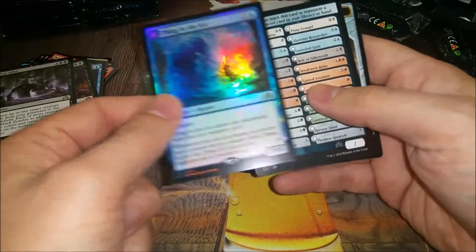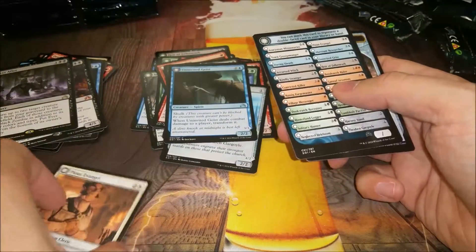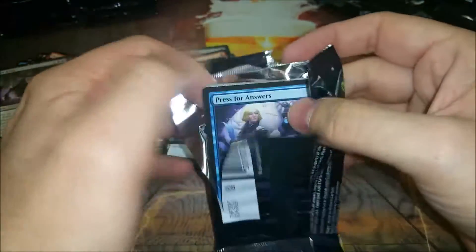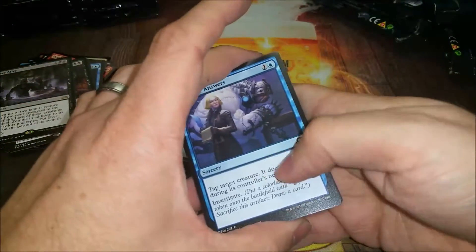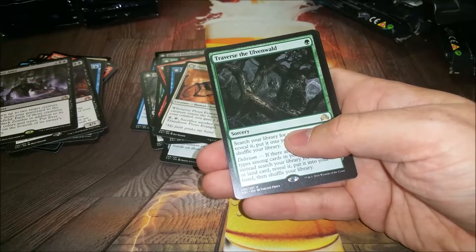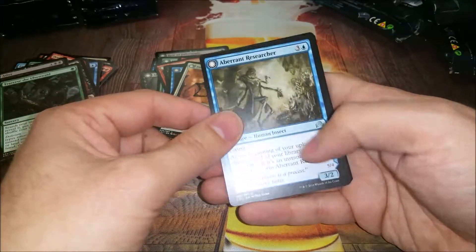Ever After - bringing back two things and making them zombies. Got Pious Evangel and a nice shiny Thing in the Ice! I might put that straight in the cube, or put it straight on some site to sell while it's really high - the regular version is still like 12 or 13 bucks so the foil has got to be pretty good. And Traverse the Ulvenwald.